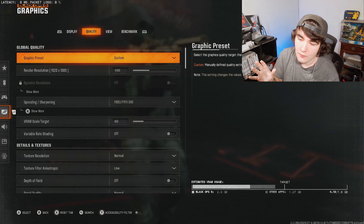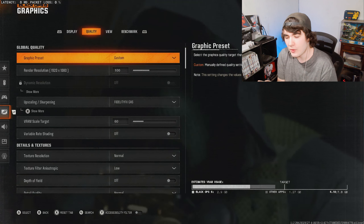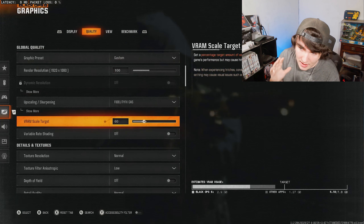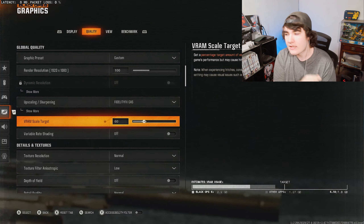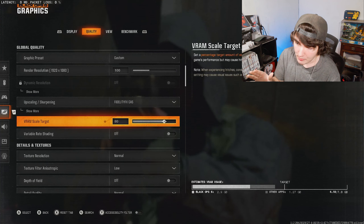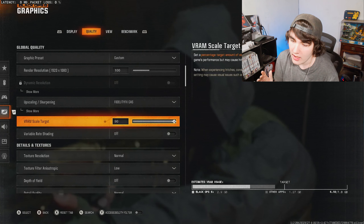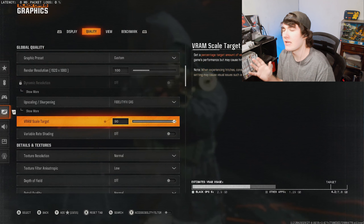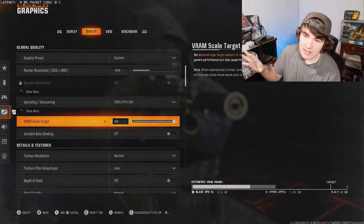There are a bunch of smaller things I've tweaked with slight success, but the main thing that fixed the packet burst for me is the VRAM scale target. For whatever reason — even though logically it doesn't make sense because packet bursting is network-related and VRAM is 100% hardware-related — whenever I push this setting up high, especially if I really overshoot it, it causes me to packet burst badly.